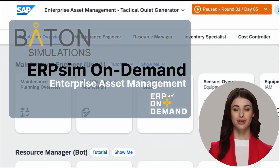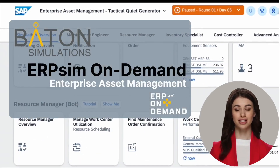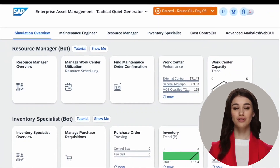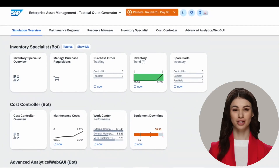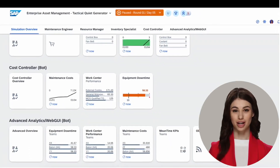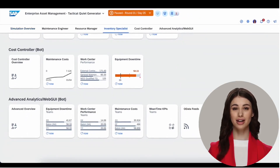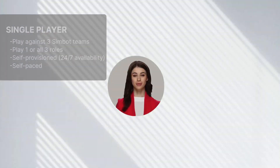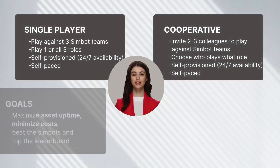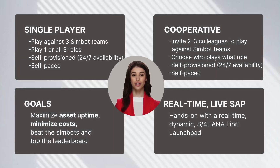Welcome to ERP Sim on Demand, Baton's S/4HANA simulation — a virtual experience where any user, no knowledge of SAP or ERP required, can test drive S/4HANA in a competitive, gamified environment. Used by customers around the world, available in both single player and co-op modes, the goal is to be the most cost-conscious and efficient enterprise.